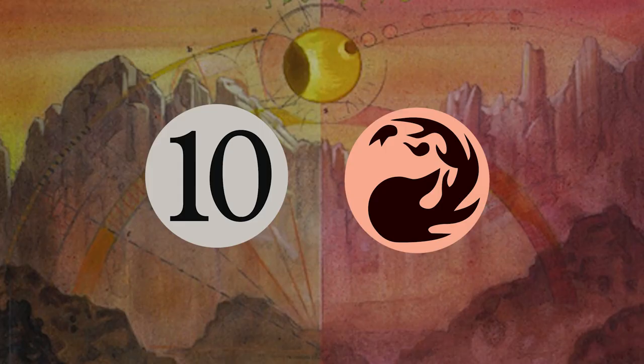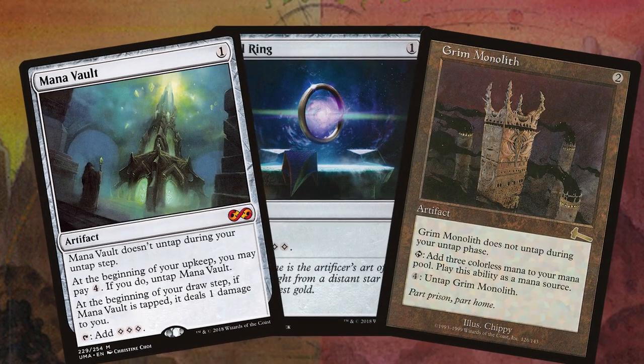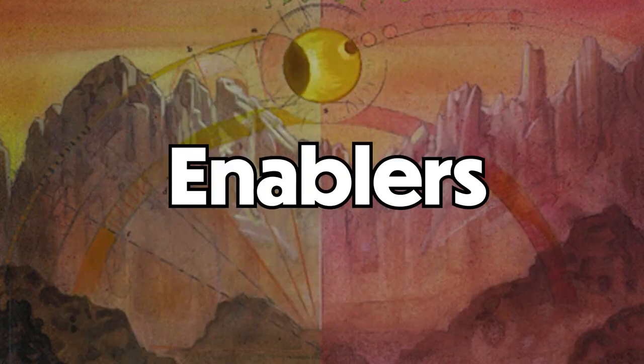Obviously, 11 mana is a lot, and in Dual Commander you don't have access to as much busted fast mana such as Sol Ring, Mana Vault, and Grim Monolith like you have in Multi-EDH. So with that being said, you have to get a little more creative if you want to win in any reasonable window of time. Still, using the following enablers, it's not uncommon to combo off and win on turn 4 or 5, even in Dual Commander.